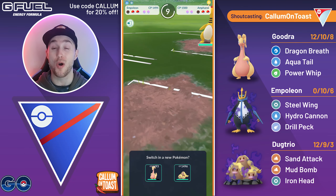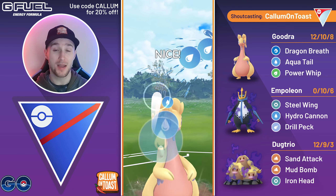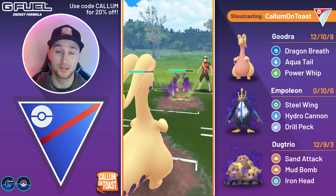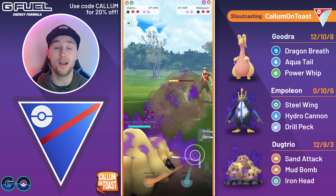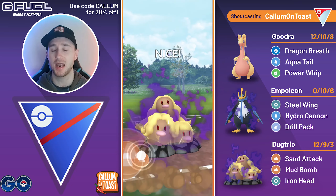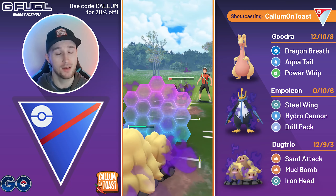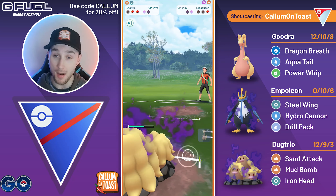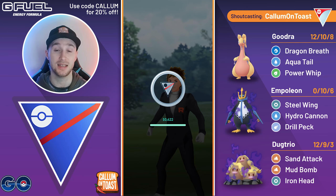They've got Ampharos in the back. Dugtrio can absolutely destroy this team, but I'm going to come in with my Goodra and just tank whatever they throw. Poison Fang is going to be triple resisted by my Shadow Alolan Dugtrio. I'm hoping I can go for a full Sand Attack farm down, but not quite able to do so. Before they get to a potential Earth Power, we fire off the Mud Bomb, grabbing a shield. The safe play is just to shield. The opponent tries to bait — pretty obvious — but they're not going to be able to take me out with the Ampharos. The opponent concedes the match.